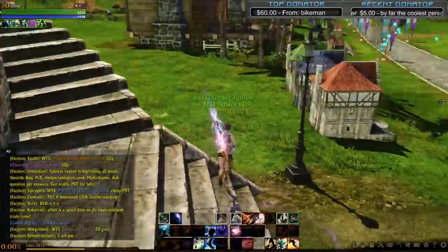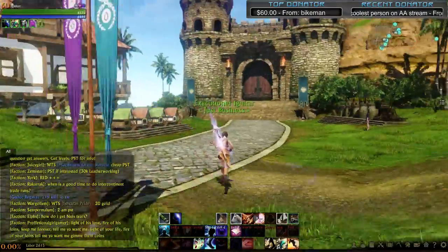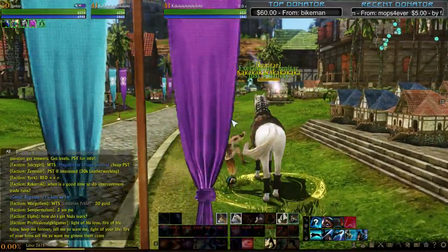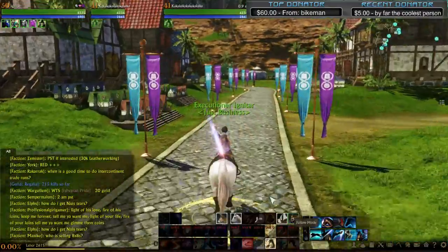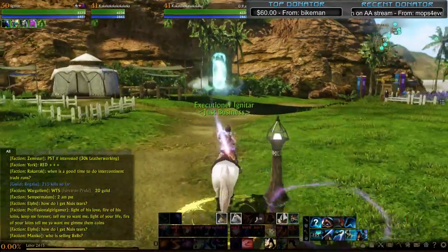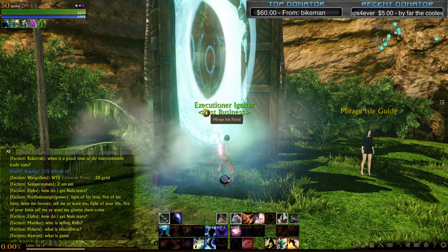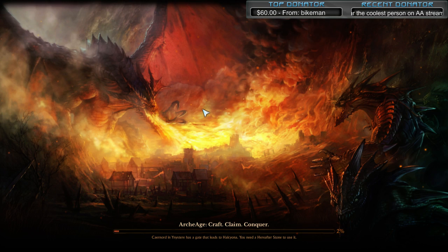You'll walk up here, buy your pattern, and purchase it into your inventory. Then you'll teleport out of Mirage Island. You can log out and log back in — it'll automatically TP you out. Or you can take the portal over here. Hopefully you won't crash, because the game has a lot of crash bugs right now.